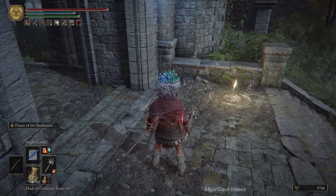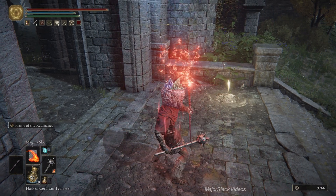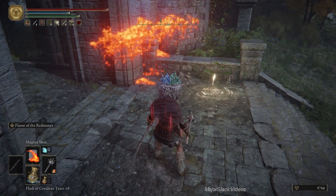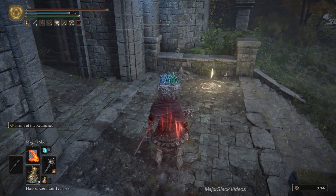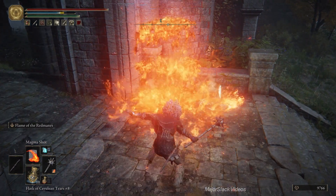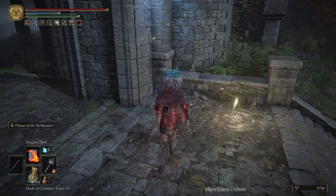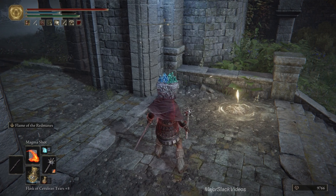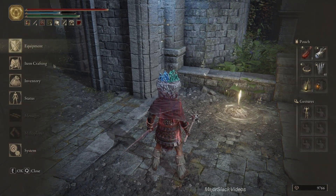Little hands you can wipe out with a Magma Shot — instant kill. The big hands: Magma Shot and then Flame of the Red Manes. Those two mess it right up. The first one will put it on its back and start flopping it around, and the second one will finish it off. It just messes them right up.